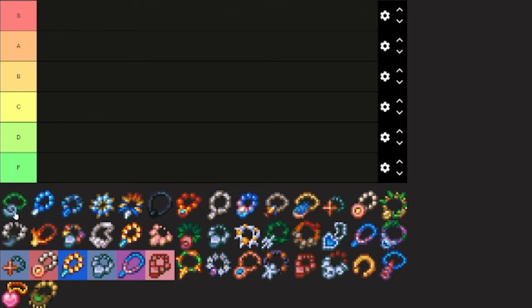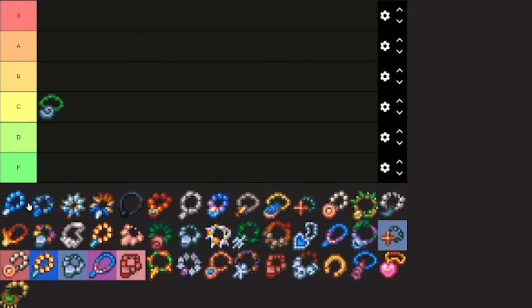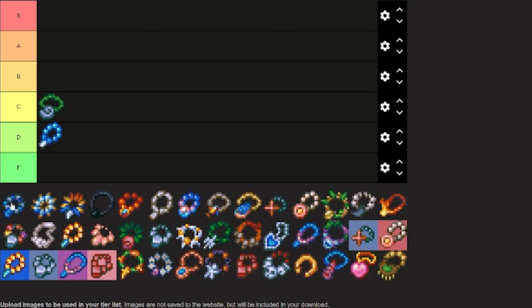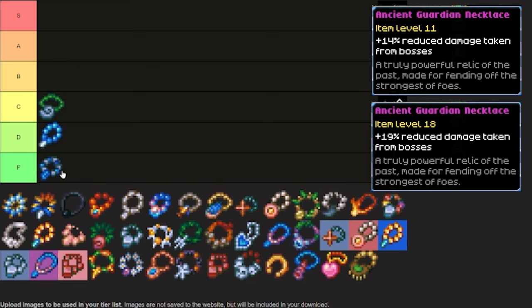All right, let's go ahead and get started with the Ammonite Necklace. This one I am going to throw into C tier. It's not a bad early game necklace, but it's not really worth upgrading fully, and it will be easily replaced. Then we've got the Ancient Gem Necklace, and this one is going into D tier because the upgrades really just are not worth the cost. Speaking of upgrades not worth the cost, the Ancient Guardian Necklace is going right into F tier, and unless you're going for a damage reduction build, it's a complete waste of time.